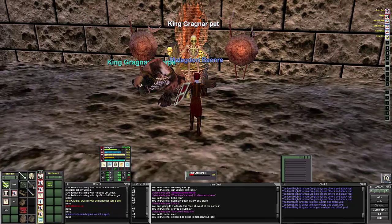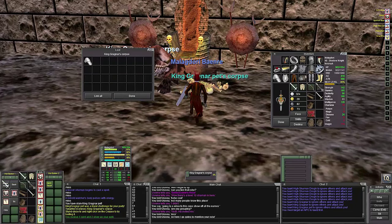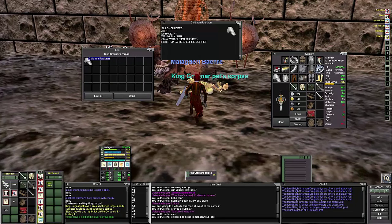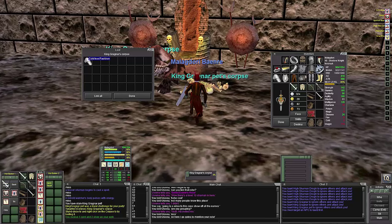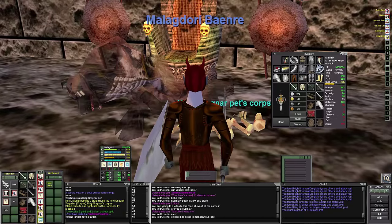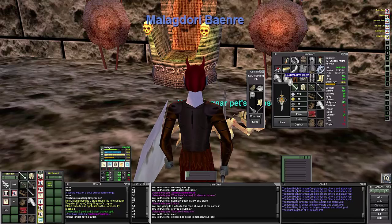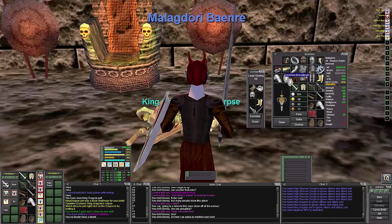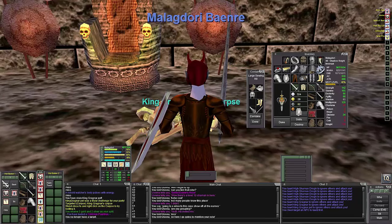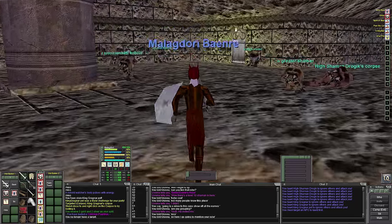I'm going to go ahead and harm touch him since he harm touched me. He will almost always drop a piece of armor. There's the cold iron. I want to get the full set just so I can say I have it and see the color of the armor. It's that darkish gray color — maybe a little bit brown — but I like it.